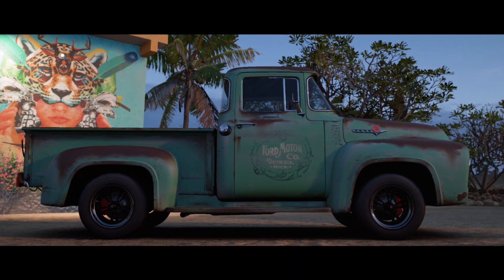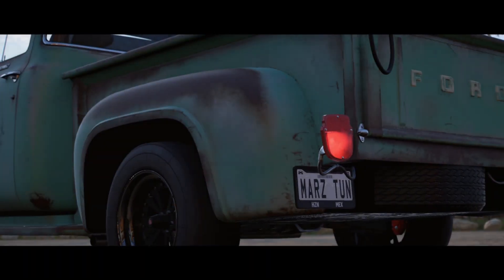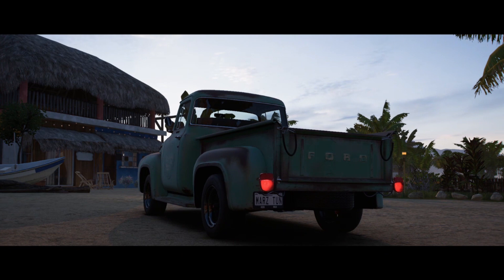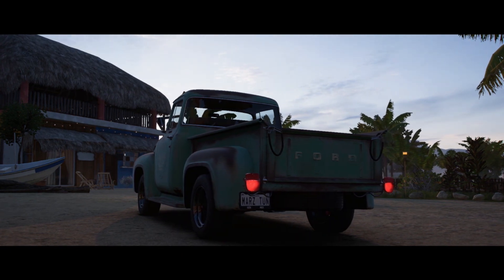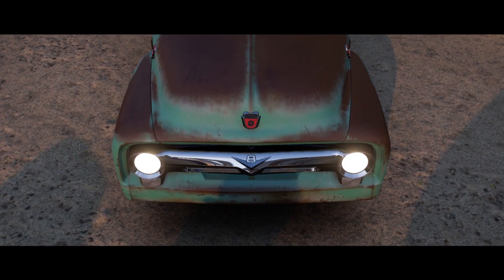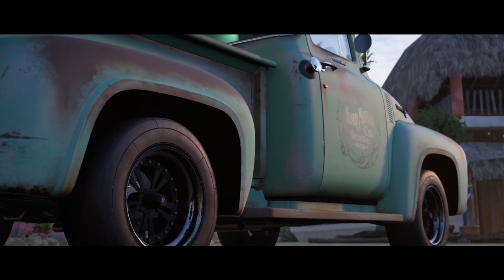What's up guys, welcome to another drag tune video, this is your boy Mars. As you guys see in the background I have the barn find F100 from Ford — it is the fastest truck in the game. They gave it a 1700 horsepower engine swap, making it super super quick, and they also gave you the diesel engine and a 6.2 liter engine.